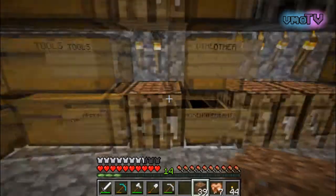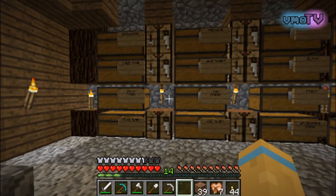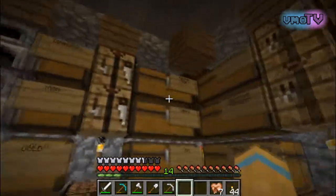The chicken farm is going to give us food and feathers, which is awesome. We also have a good supply of eggs — not really that useful, but good for spawning new chickens as well as cooking. I think you can make cake with eggs too.